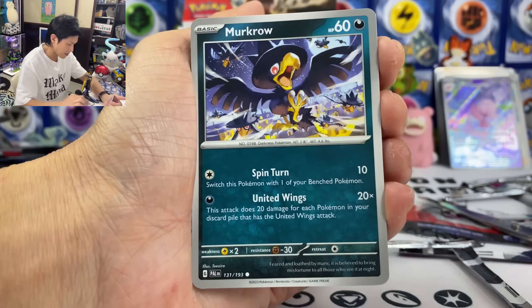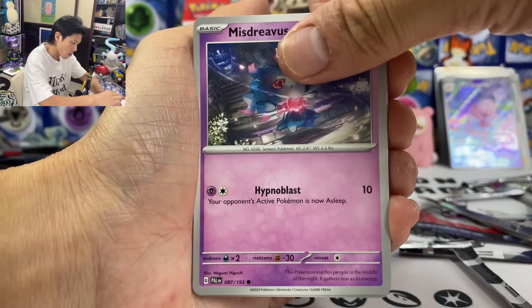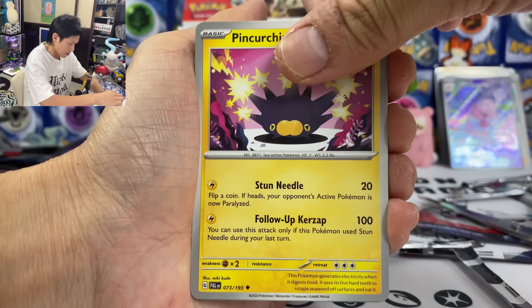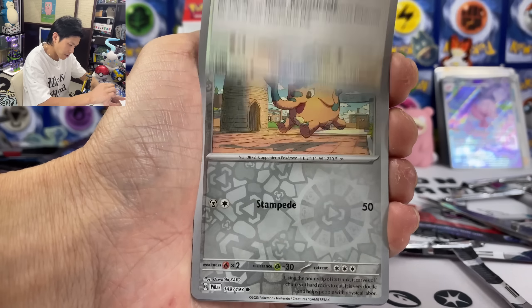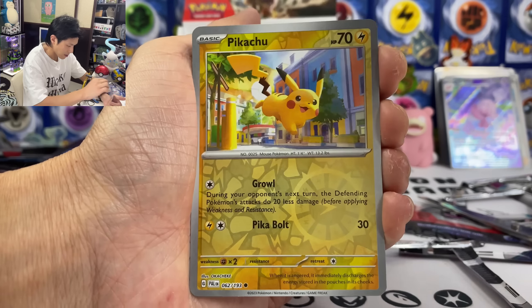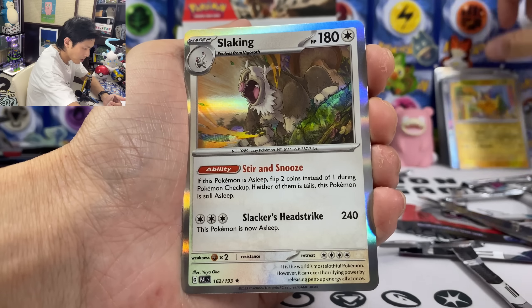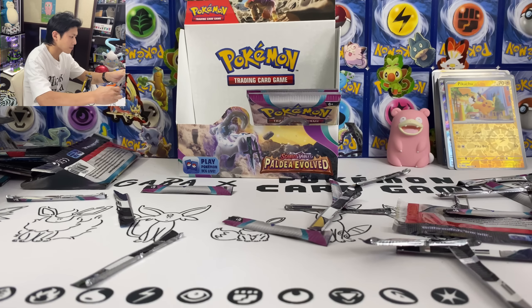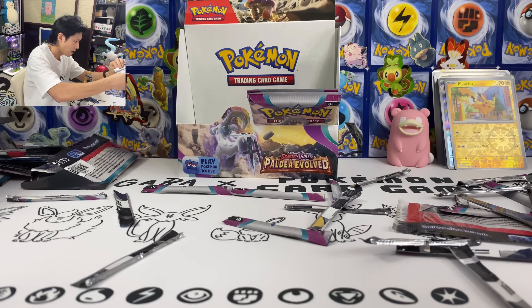Sharkpedo, Naclstack, Murkrow, Misdreavus, Sneasel, Pincurchin, Mousehood, Quofant, Pincurchin Reverse Holo, and we got a Slaking — and a Psychic Energy.